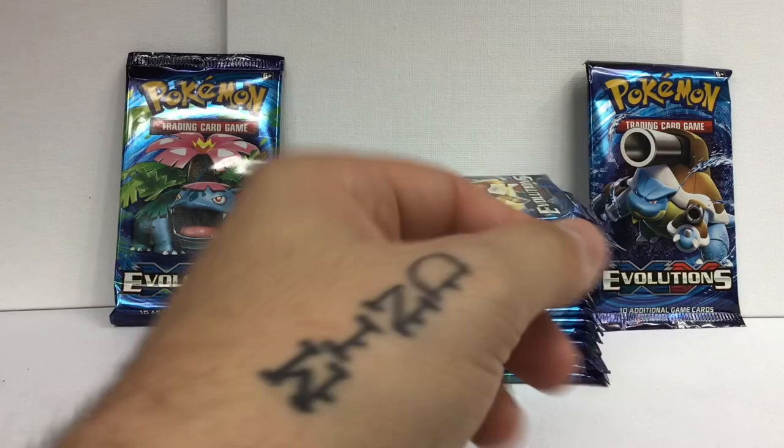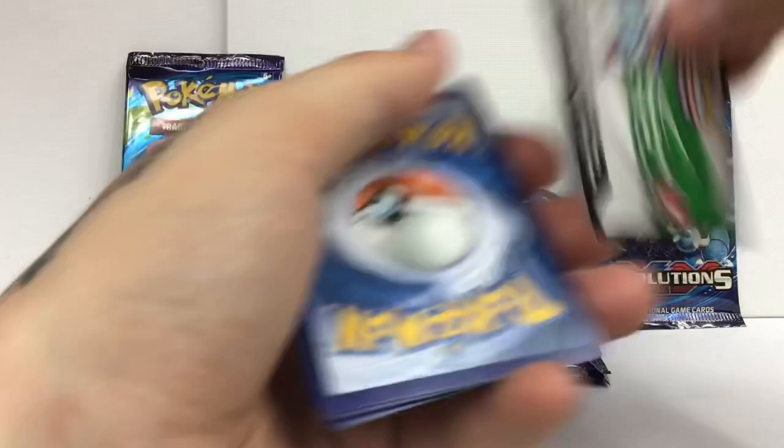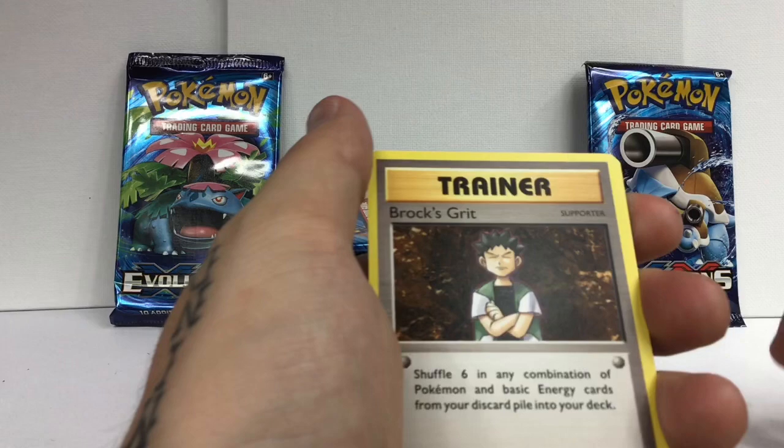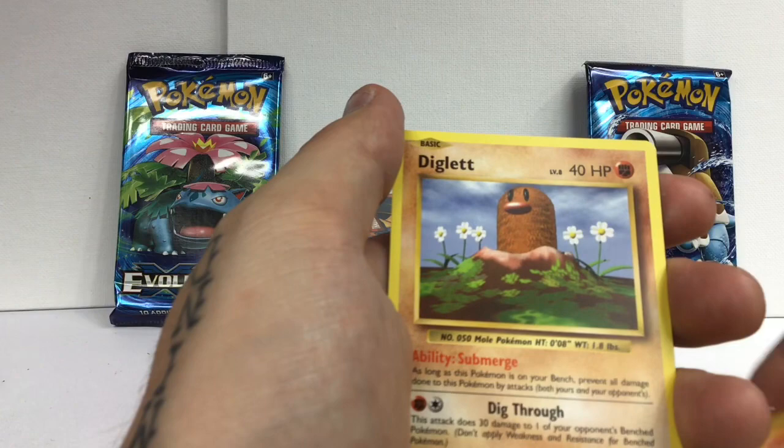All right another one here, cracked open a right-you pack. Here's your code card guys - one, two, three, four. We got Super Potion, Rocks and Grit, Maintenance, Ghastly, Magnemite, Seal - look at that Charmander, this is a nostalgia trip! Oh my god, reverse rare Mew! Oh my god, I'm a champ - wow, that is cool!